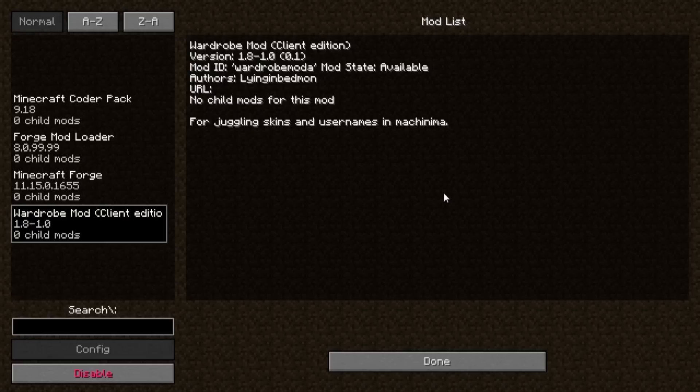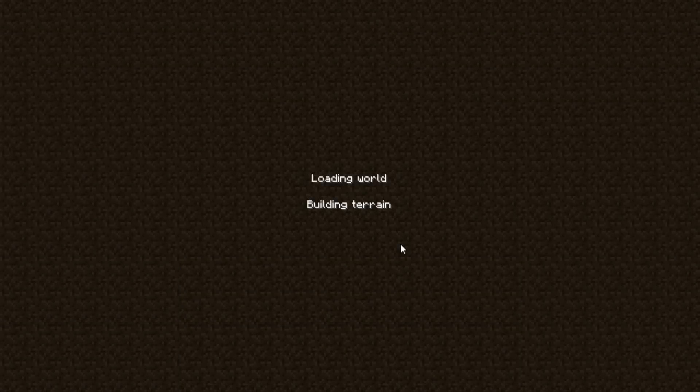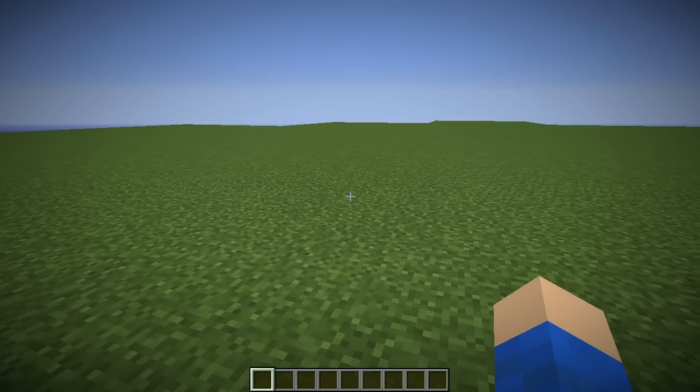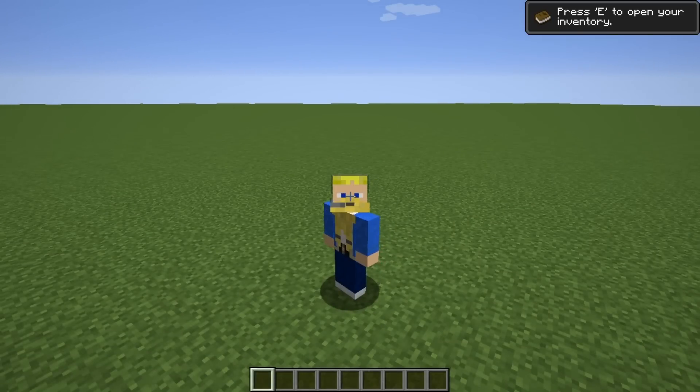Or just the Wardrobe — Wardrobe Department, not unlike what you might find in some kind of theatre or play establishment. As it says, this is used for juggling skins and usernames, especially with regards to the manufacturing of machinima — the making of videos inside of video games.